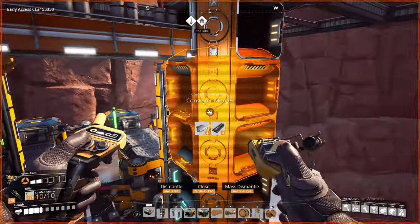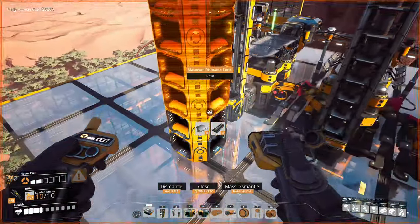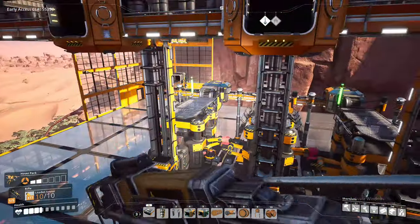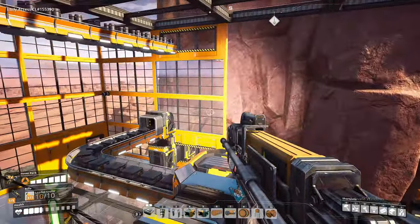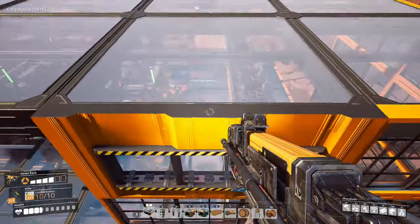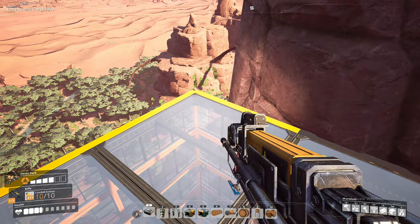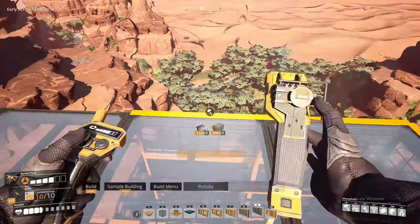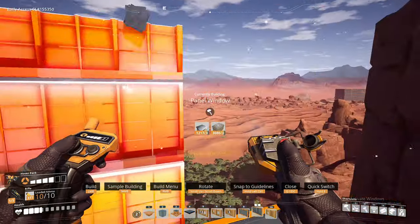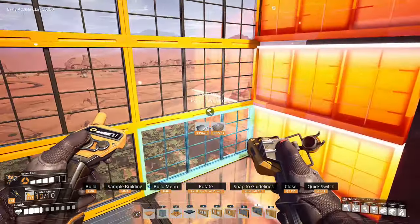We're motoring along nicely now - the pipe factory is done. I've decided against doing the concrete factory at this facility. Looking at the numbers it's going to be a bit of a push. Plus I'd have to run an extra train - I want to put two coaches of sulfuric acid on the back, which would use all four carriages, and I don't want to get into a five-carriage train.